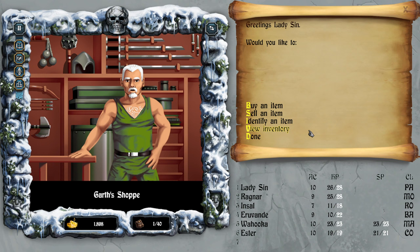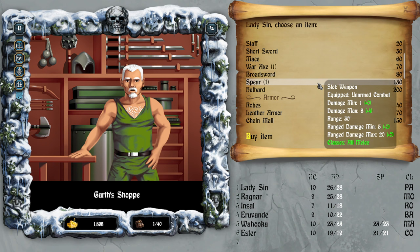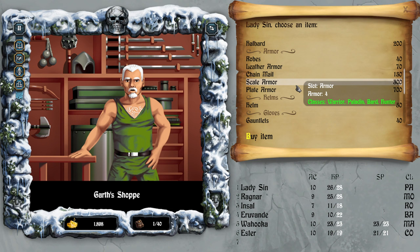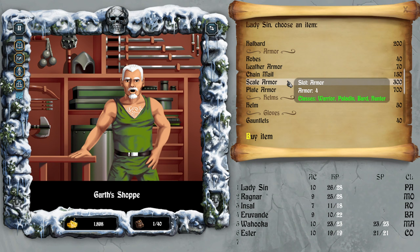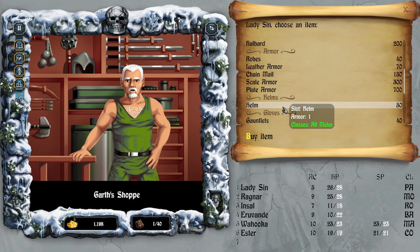Lady Sin the paladin — buy an item. I can afford quite a lot. I wonder if this is a one-handed — no, a plate. 500 for a plate, 700 for a plate — that's a lot. One armor difference is half the price. Paladin only, so I'll get this.